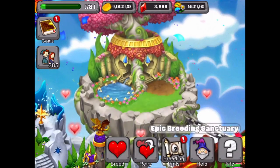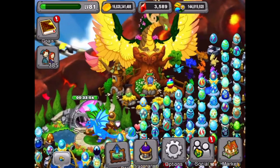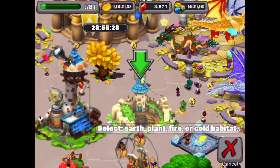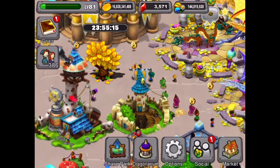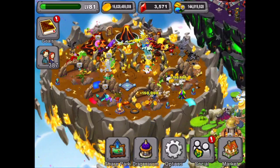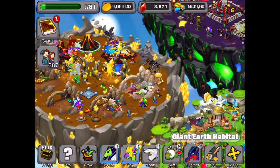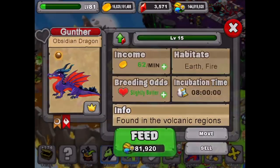We're re-breeding this to hopefully get the pedestal as well. We're going to see what habitats we have available for the wormwood dragon — we'll finish it with 18 gems and hatch it. We can put it in an earth, plant, fire, or cold habitat. Let's put it in an earth habitat. Zooming out, we'll see if we can make a spot — how about this one with the cotton dragon, available on the 17th.